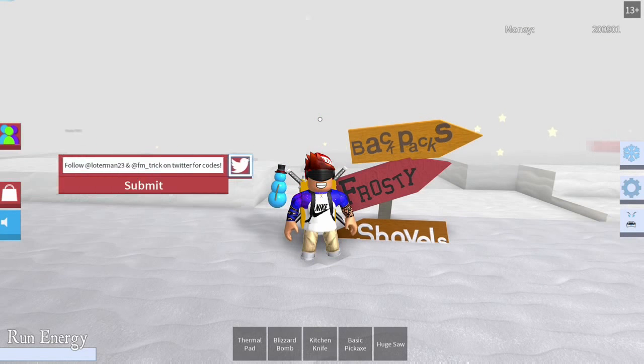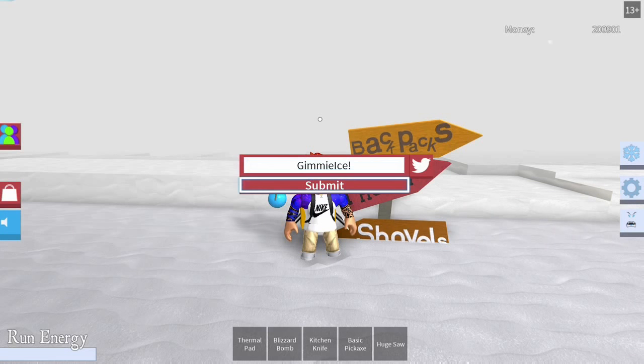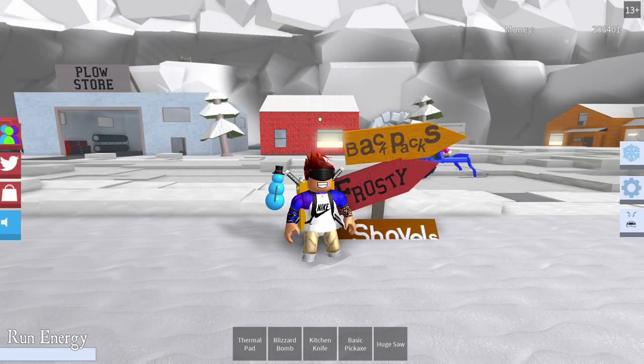The next one is 'Give Me Ice' — with a capital G and a capital I and an exclamation point. If I can type it in there — there we go. Make sure you get the capitals in there. I have used that code now.